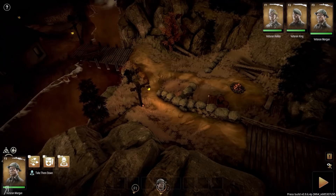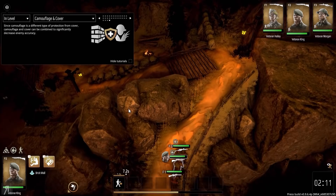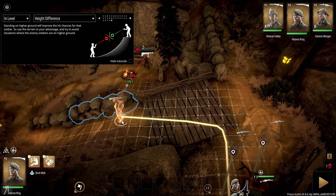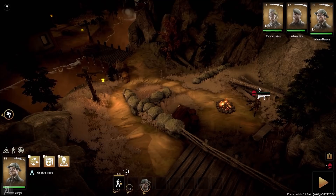We can move up now — there will definitely be enemies here, no question. The game notes that since camouflage is a different type of protection from cover, they can be combined to significantly decrease enemy accuracy, which is insane. Also, standing on higher ground improves hit chances for that soldier — use the terrain to your advantage and avoid situations where enemies have the high ground. This is the quintessential 'I have the high ground, Anakin' situation.